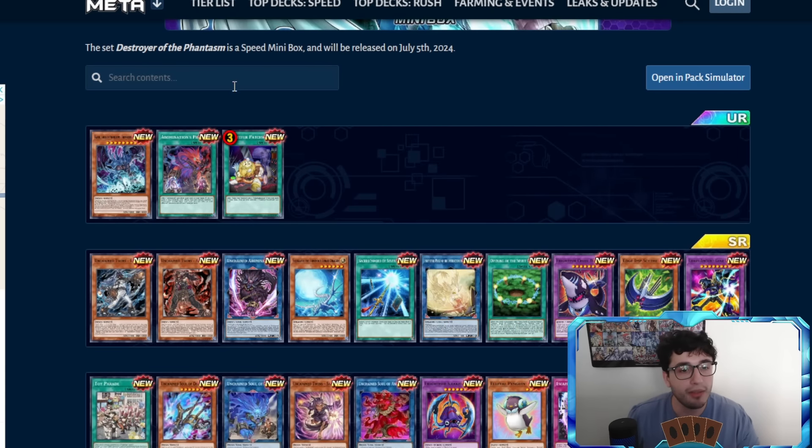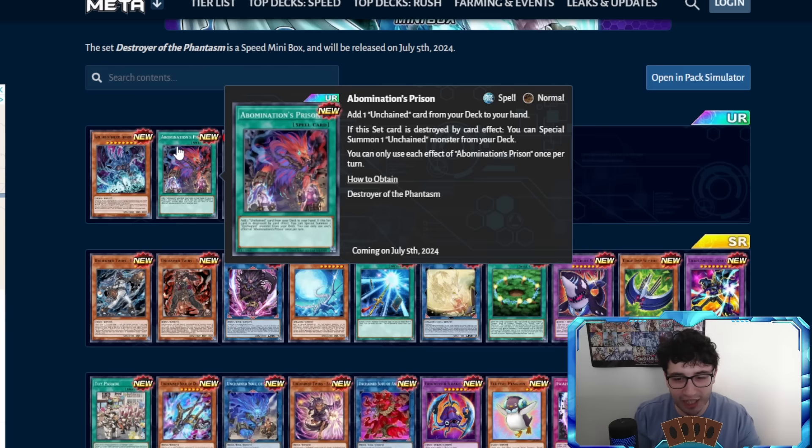Then we have Abomination's Prison — Unchained has come to Duel Links. I didn't get to face Unchained in Master Duel since I'd already left when it was released, so let's see what we have. Add one Unchained card from your deck to your hand — no requirement, no discard, no cost. That's already insane because it says 'card,' so you can search a spell, trap, or monster. If that card is destroyed by card effect, you can special summon one Unchained monster from your deck. It can be triggered by Sword of the Flare popping your own card. Each effect is once per turn, so with two copies you can search what you want and set the other to trigger the second effect.